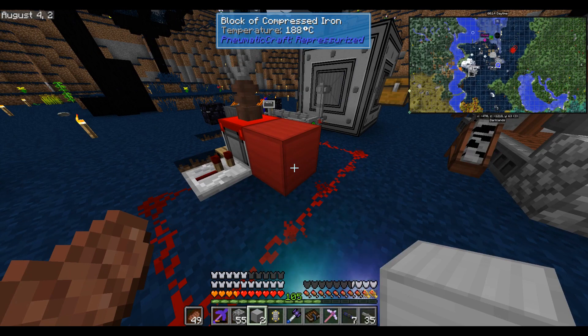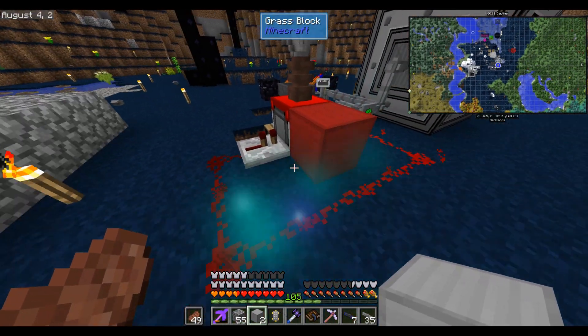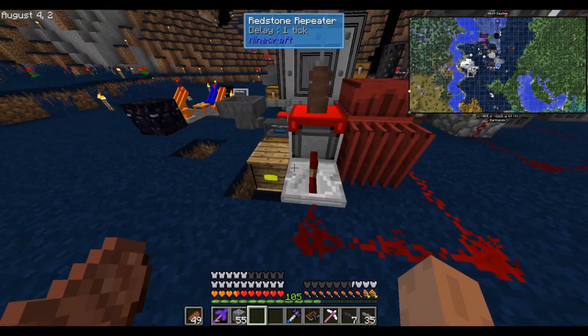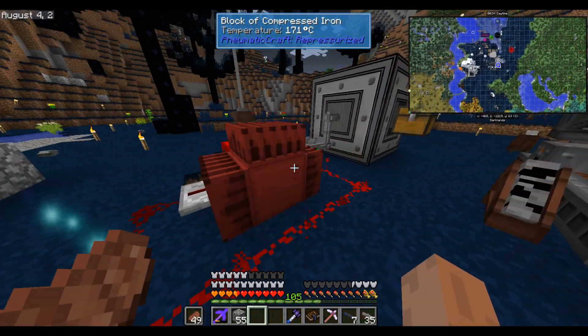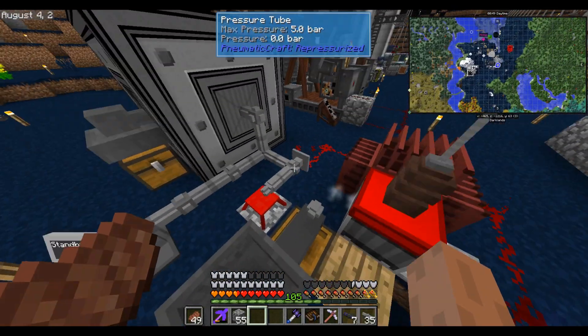To vent heat, we can put a block of compressed iron next to it, which acts as a heat sink. And to vent heat off that, we can put some actual heat sinks, which will cause it to gradually lose heat. So if you're running any devices that produce an excessive amount of heat, just make sure you put compressed iron and some heat sinks on it to dump that heat off. With fewer speed upgrades in it, it doesn't produce so much heat that heat is realistically a problem.